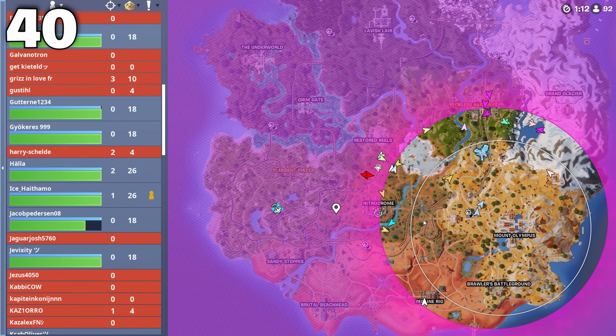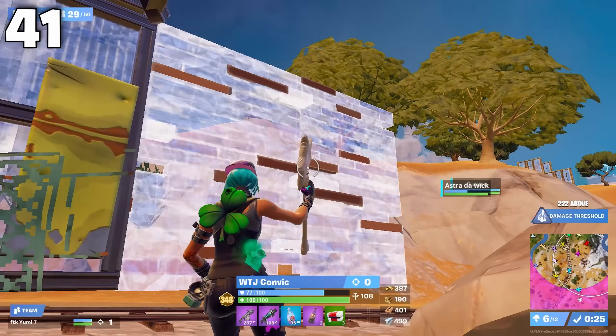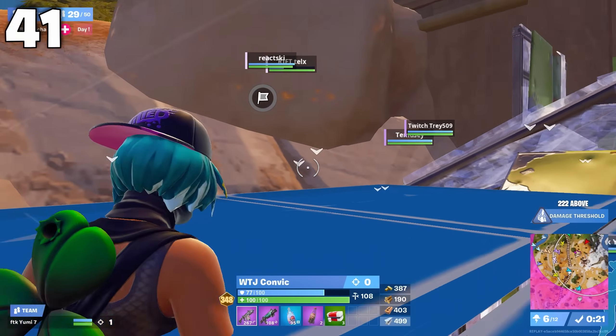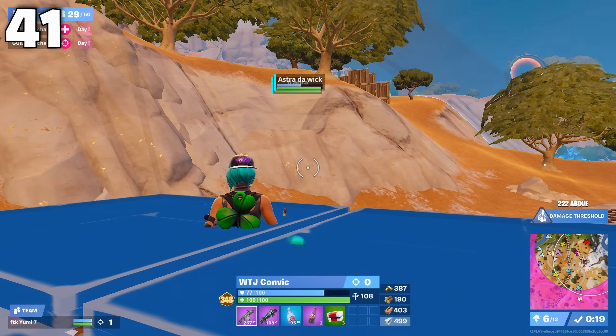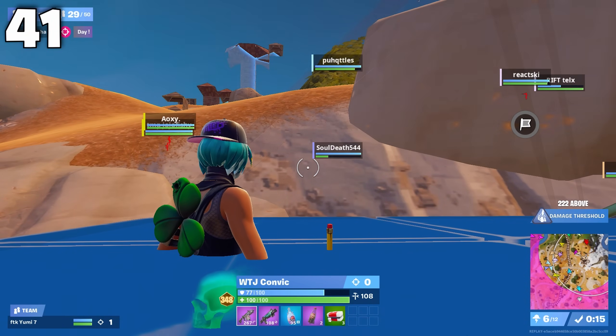In a duo cash cup on EU, notice where the entire lobby is — they're all either on the top or left side of zone because this zone pulls to Mount Olympus, and there's absolutely no one down there. At least one of you should be carrying fizz, because in solos it only gives you 100 shield, but in duos it provides 200 total shield, and only one of you has to pop it while the other holds your walls if you're getting sprayed. The movement aspect is also nice if you don't have Nitro Splashes.